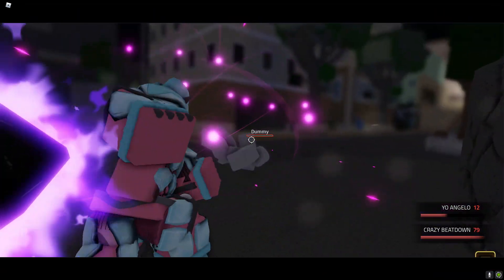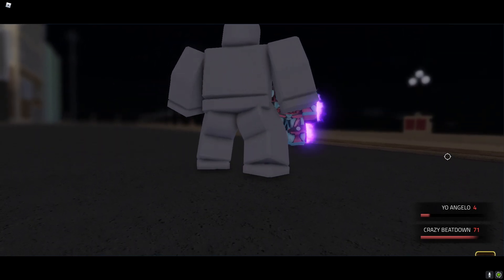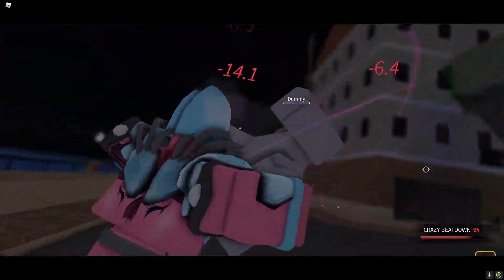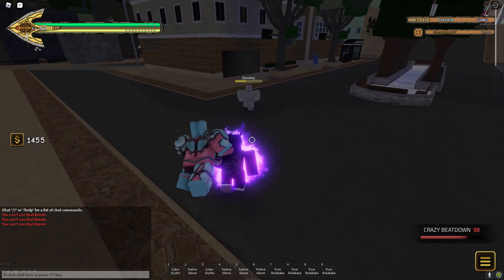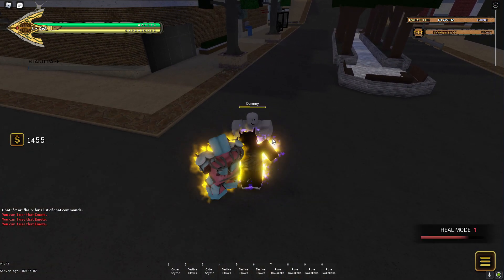EH — so it heals them and then takes the damage away, basically. From a punch that'll follow up with a finishing beatdown, deal 0 to 200% increased damage based on the victim's missing health — so the less health they have, the more damage. Now let's try J — it's the heal mode, the old heal mode, and you can disable it as well.